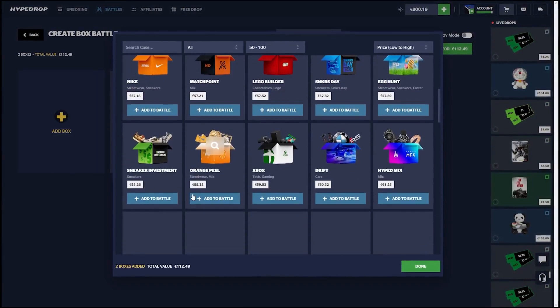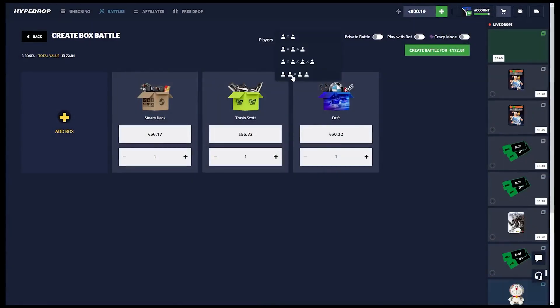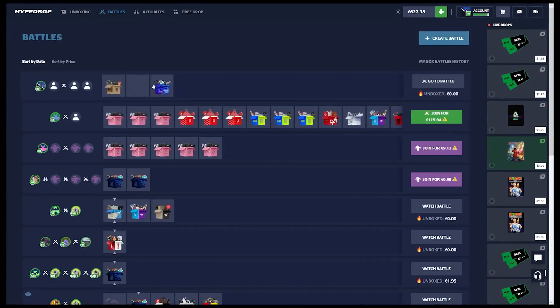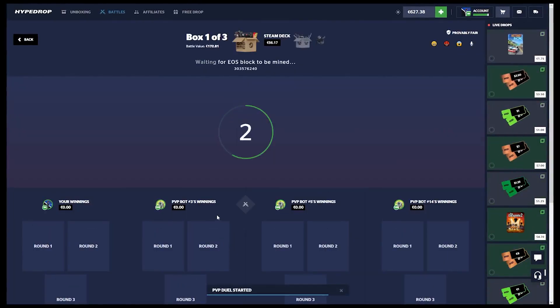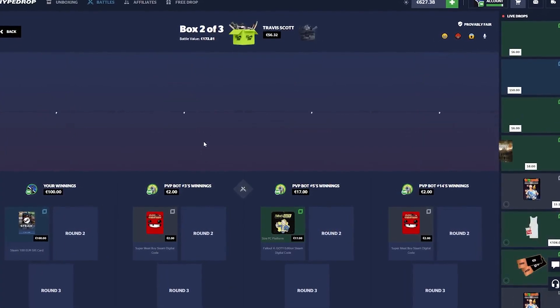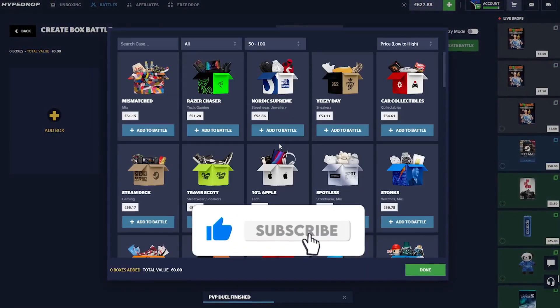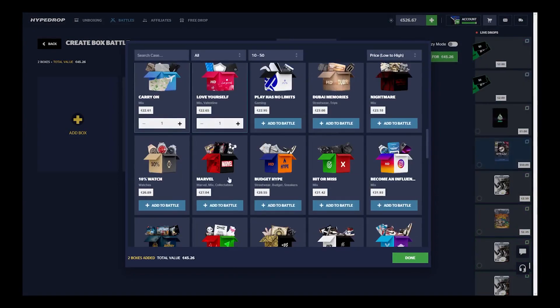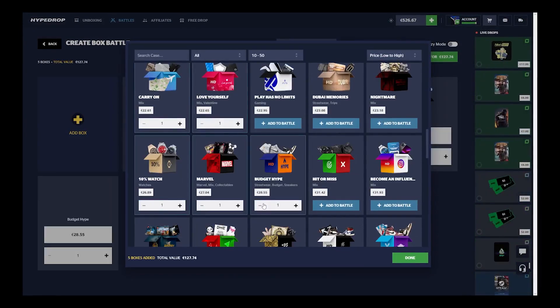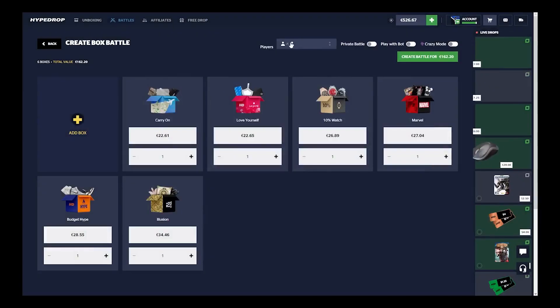Some big wins have been due, so surely the drift case never pays — let's give it a try. Let's go with two and two, feeling a nice little steam deck from the steam deck case. Let's get a nice balance boost right from the start. First case: steam deck — gift card for 100, not bad. Travis cut case, 100 each — decent. The drift case, we won! I've never seen this case pop off.